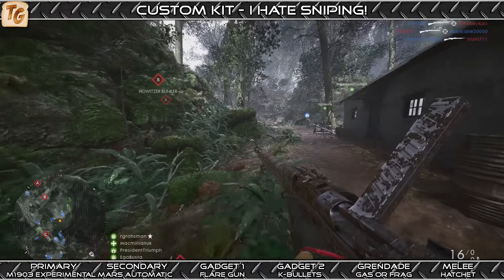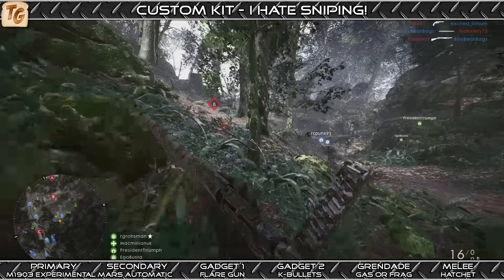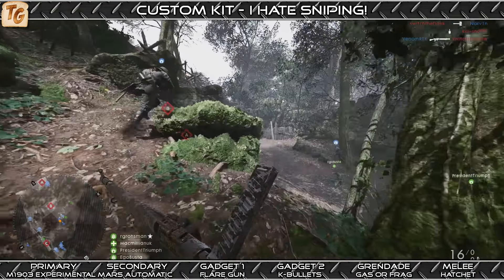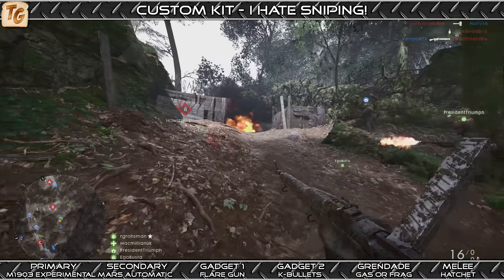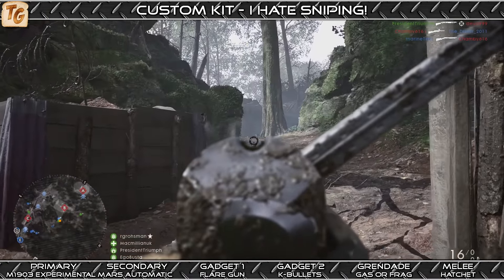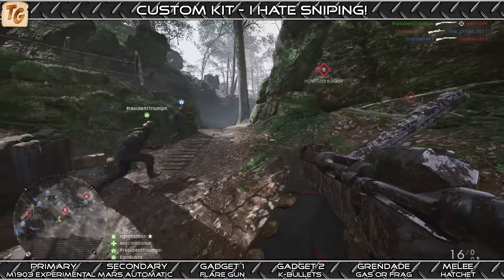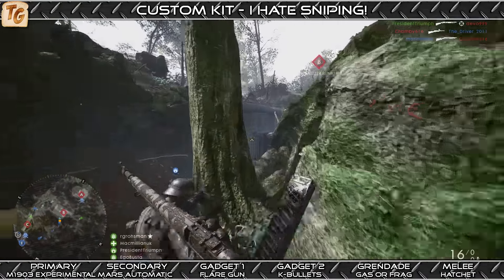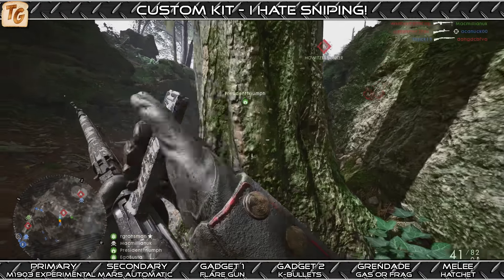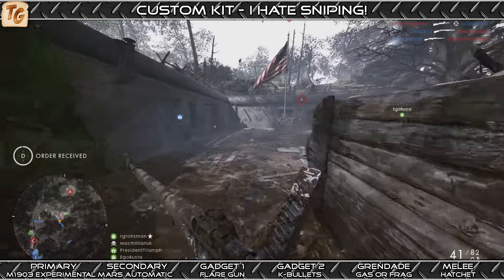Moving onto gadgets, the flare gun is easily one of the most useful gadgets in the game, both to you and your team, so I was happy to make good use of that. I anticipated it would help me better close the gap on my enemies without being caught at longer ranges, giving me a better chance of securing a kill head on or flanking around to take advantage of the element of surprise. I use flares very liberally, so I anticipated needing to find decent supports who would drop ammo frequently.